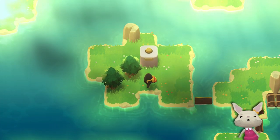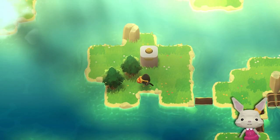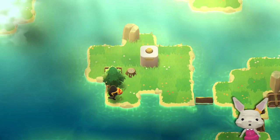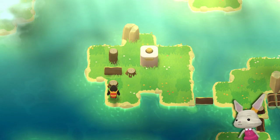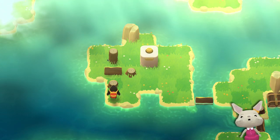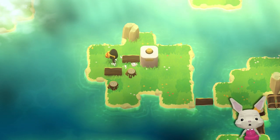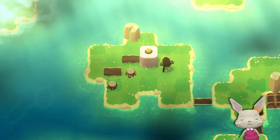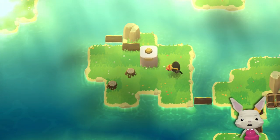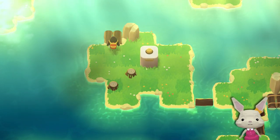This looks like another raft. The tumbler is the only way how I get this one away. I can push it over. And now I can get rid of that and build my raft like that. Okay, finally.